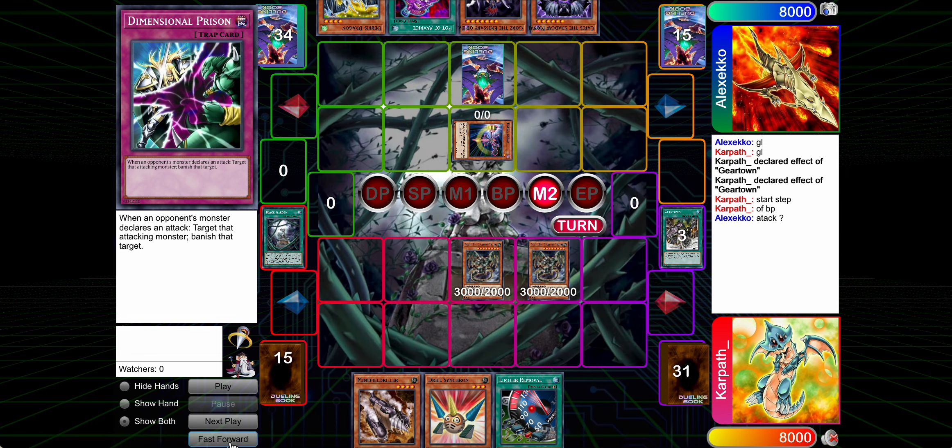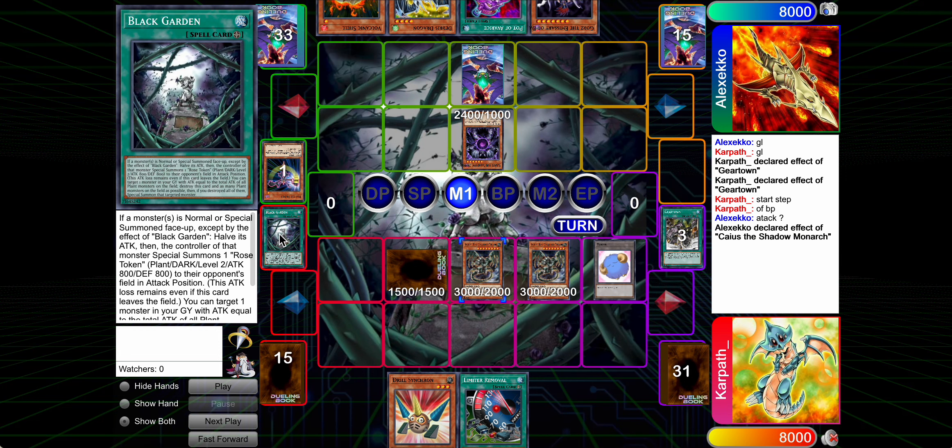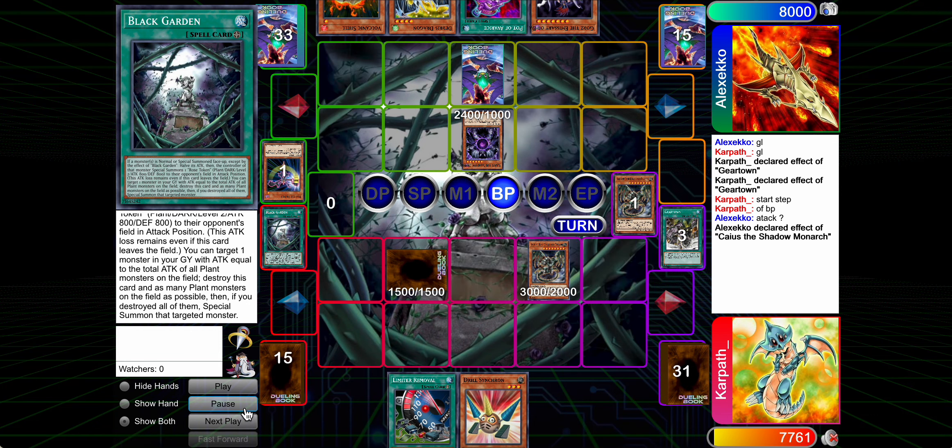In damage step we'll Limiter, but they Fader us, so too bad. But we have the Garden — we should have flipped this to play around Fader, probably. It was kind of a dumb oversight. I figured we were just gonna win that turn, but whatever. The Garden's still gonna help us play around this Caius.